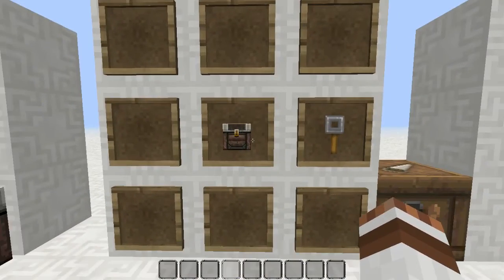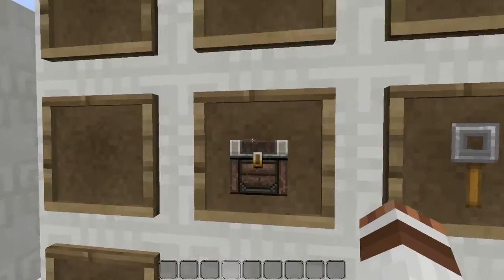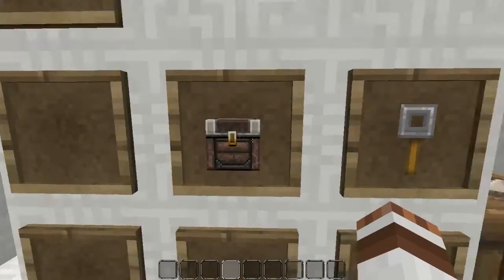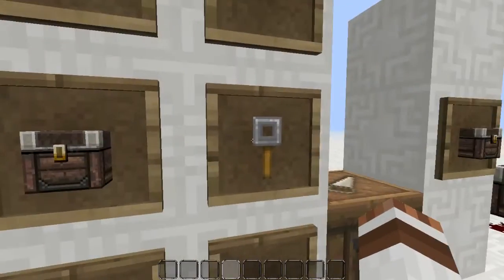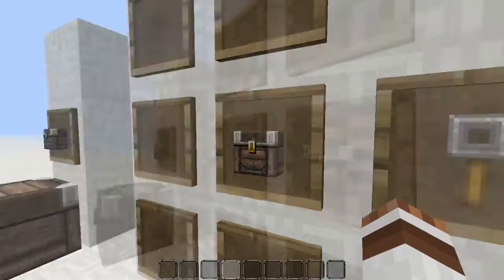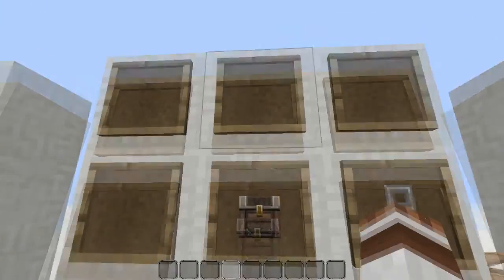A trap chest is crafted like so — you have to have a regular chest and a tripwire hook on the same level, so these have to be placed here, here, or there.